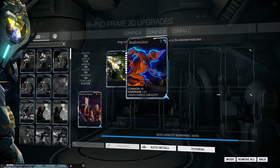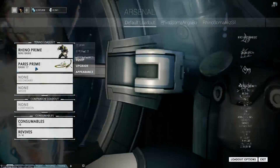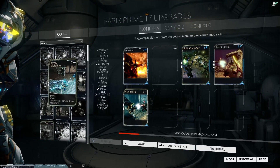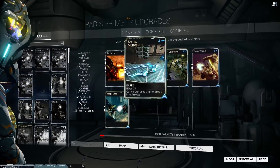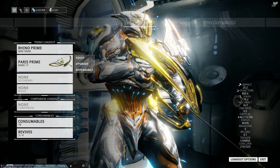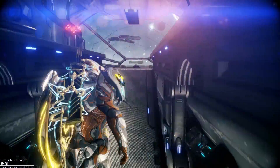Looking at my actual Warframe, you can see I have most of my mods unequipped — just my iron skin and some extra shields, and enemy radar because I need that. I think I have room for one more mod. I'll add just this one so we don't worry about running out of ammo. You see that raised my conclave level a tiny bit, but not enough to push me over that 700 marker. So let's go ahead and actually run the mission now.